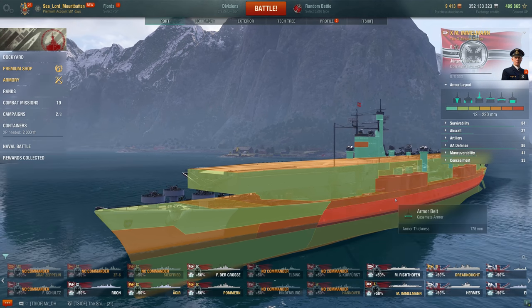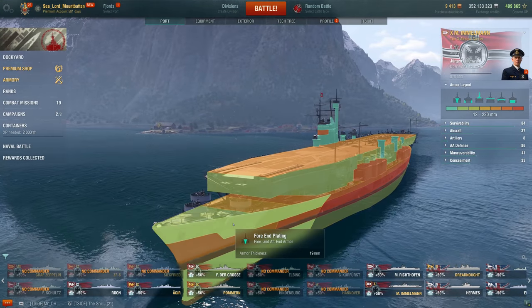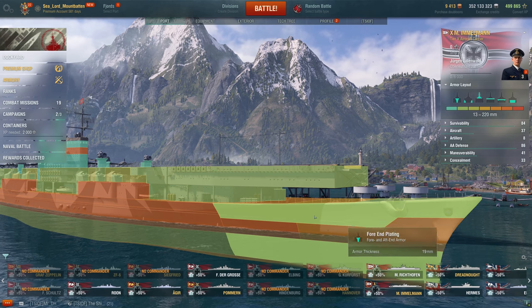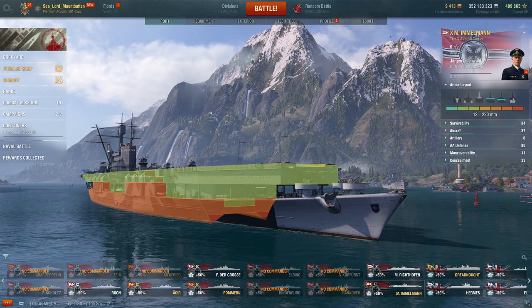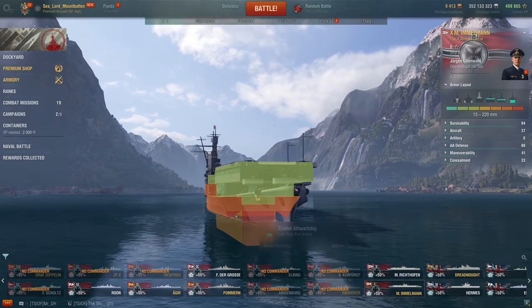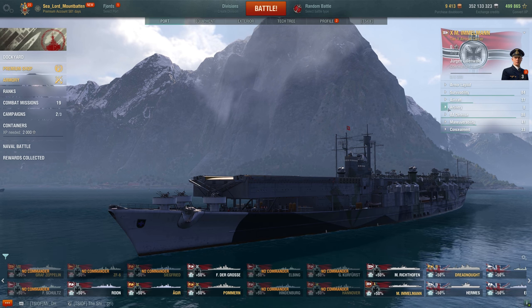The side armor is 175mm, the stern has 19mm of armor, and the bow is also 19mm. That 160mm plate is nice, but everything's just going to go through that. She does have the turtleback citadel, which is pretty funny — nice that they included that in the armor scheme. So she's one of the tougher CVs to be sure, but it's still a CV — it's not going to be tanky for any duration.